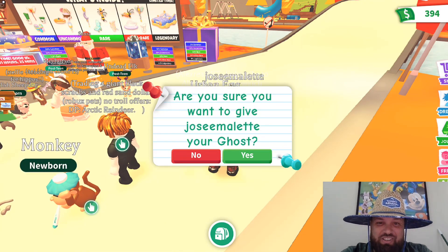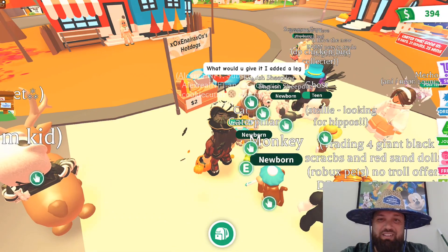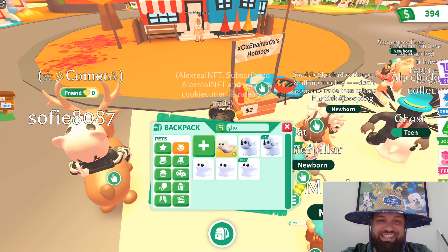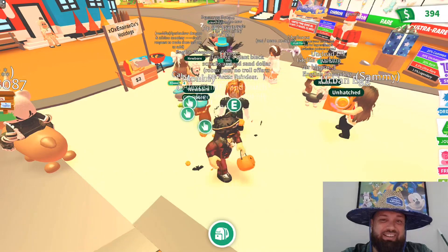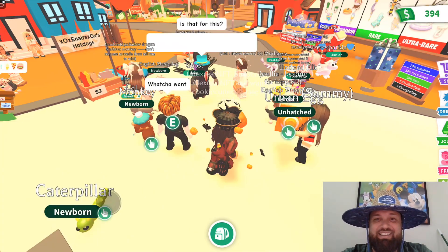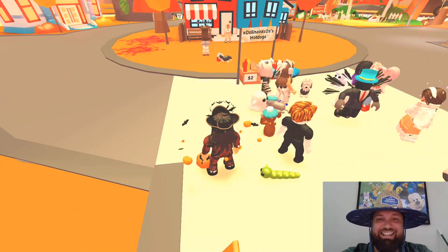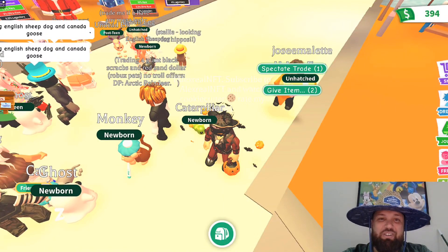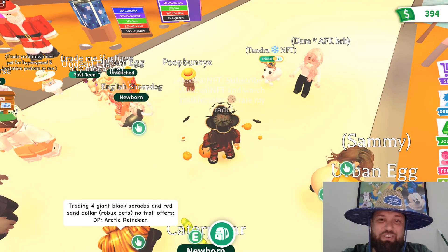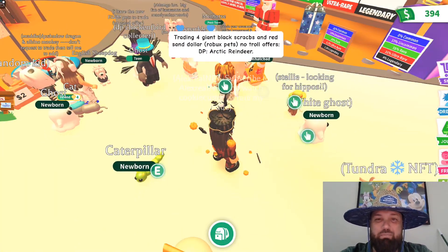Let's go ahead and give this person a ghost. Oh, they're too busy. Stop being busy trading people — you should want a ghost. Is everyone in this server trading? Let's give this person a ghost — they're going to be like, what just happened? It didn't even go through. Oh, there we go, they finally got it. Oh my gosh, they're in a trade. How hard is it to give people pets? We're going to give that person a ghost. Poop Bunny — their name is Poop Bunny. Poop Bunny just got a ghost!